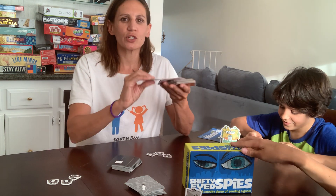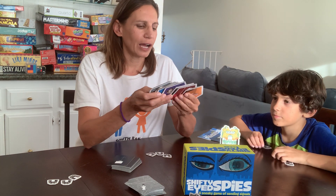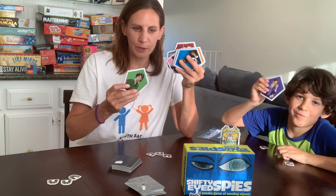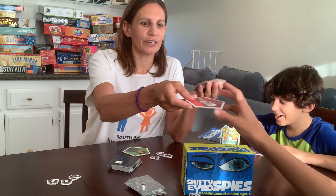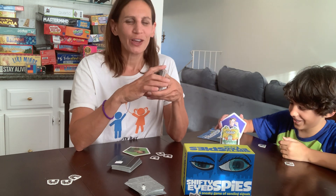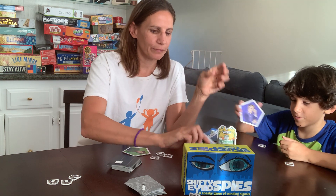First thing we're going to do is choose a character. There's a bunch of characters to choose from. I like this green lady so I'm going to be her. Esther likes Purple Boy, and there's another off-camera player. We all have our characters; the rest you just put in a box.